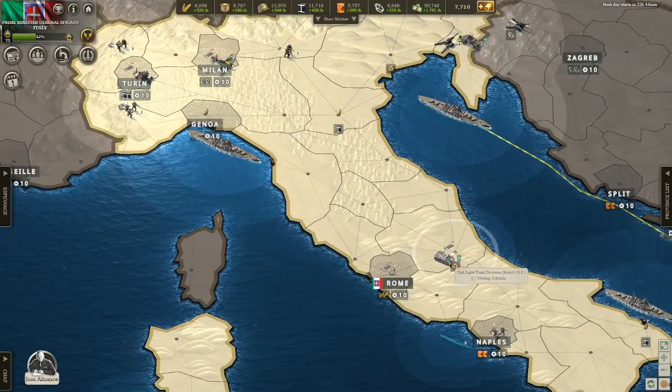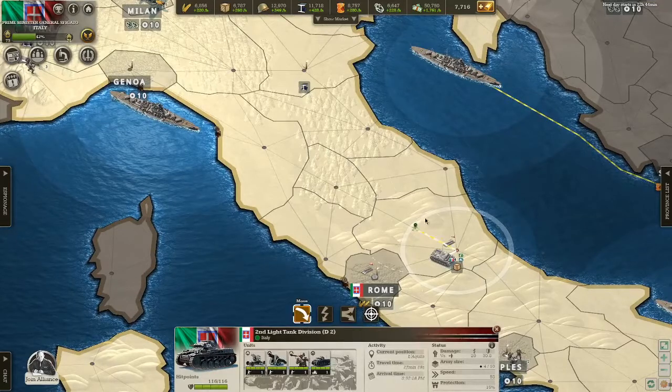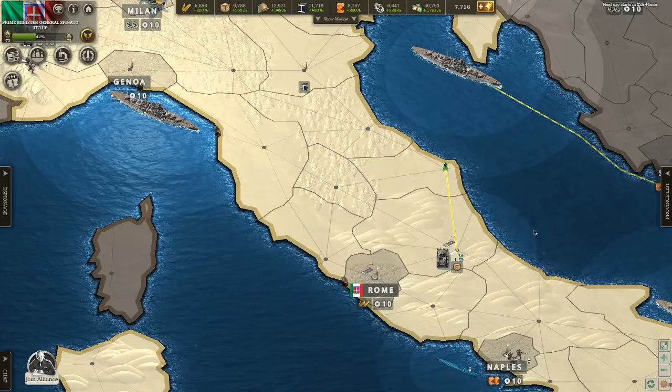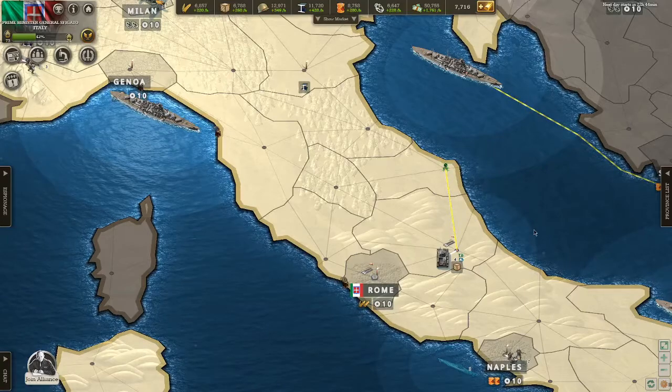To move a unit is very simple. I want to move the second light tank division — hit move, take it to wherever I want. I want to move it to Ancona, wherever that is in Italy. So it is now on the way there, pretty simple.